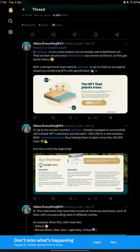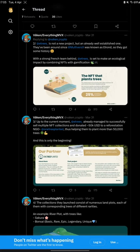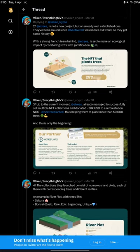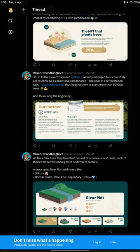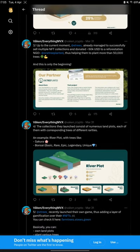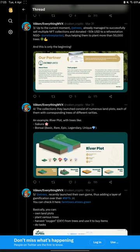E-Trees is not a new project — it has been around for about one year. Their core team is French and they are set to make an ecological impact by combining NFTs with gamification. It is safe to assume they already made an impact because they donated almost $50,000 to an NGO called One Replanted and participated in the plantation of more than 50,000 trees in Africa. A remarkable goal.